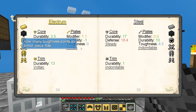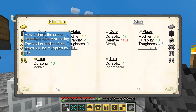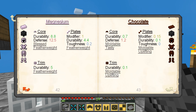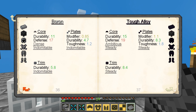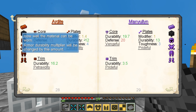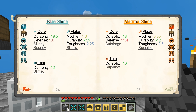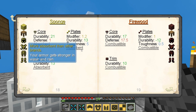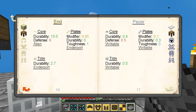Do we have anything that actually has a positive modifier? Electrum. Any of these that are particularly high? Because this modifier — the total durability of the armor will be multiplied by it. Bronze, dense, ardite — but it really hurts the durability. Cobalt wasn't terrible. Sponge — oddly enough, sponge is actually one of the best for plates, which is weird.